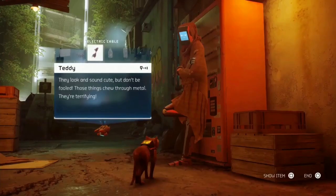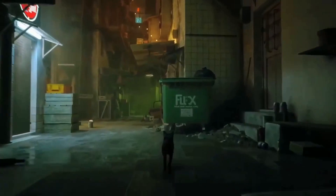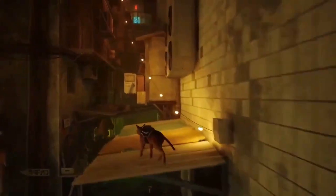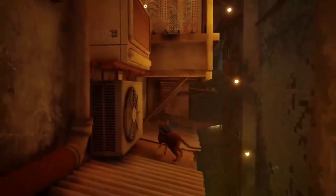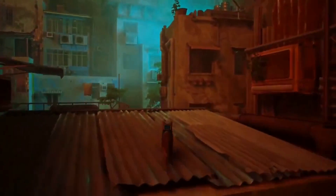How about gameplay? In Stray, the cat's purpose is to escape the walled cyber city it dwells in, and it will seek the assistance of a little drone named B12 to do so. The flying robotic buddy, which can interact with technology, is worn like a harness. It functions as a lantern and a translator, talking with the city's humanoid robots and assisting with fetch missions and errands.